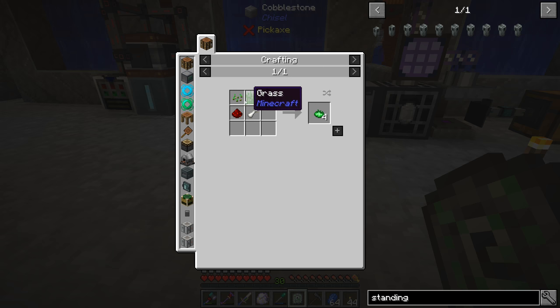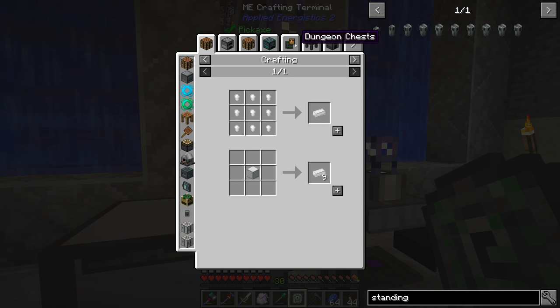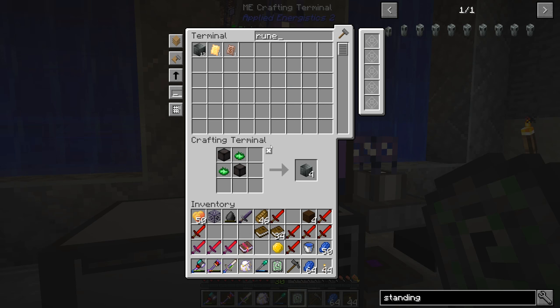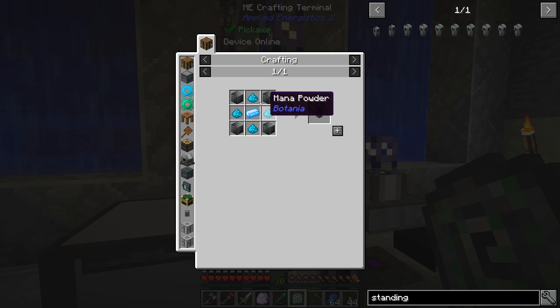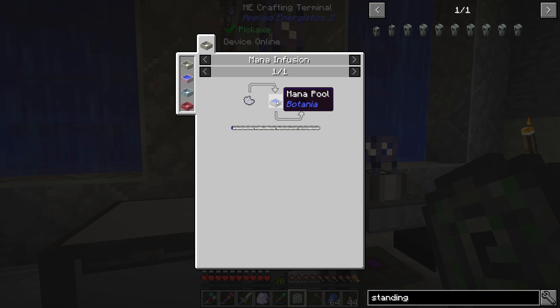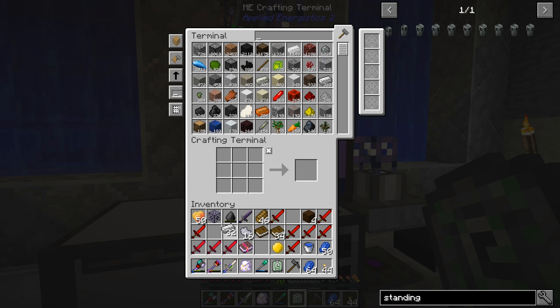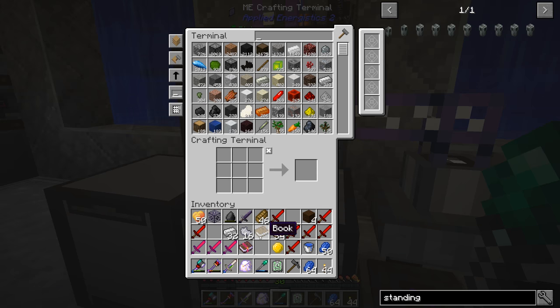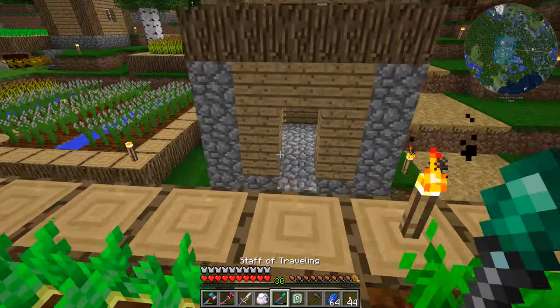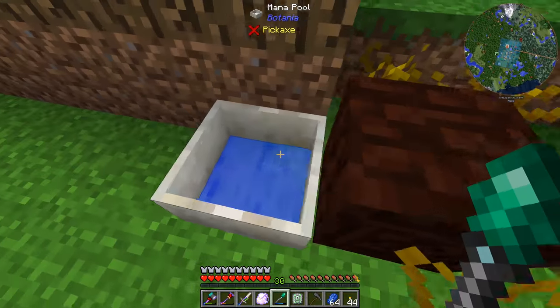We need rune stones, mana powder, and mana steel to proceed. The mana powder is made from putting ash in the mana pool. We have 62 ash — we need 16. Then we need four mana steel, so four iron put in as well. I'm not 100% sure, but I think we should have enough mana from when we made mana previously to get this done. It looks like they used exactly all the mana we had — how nice.